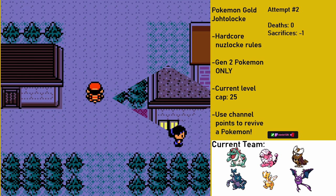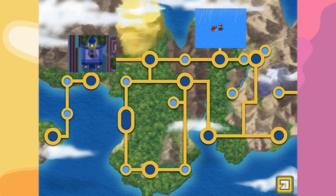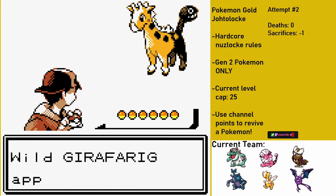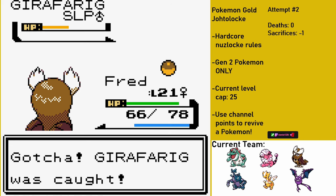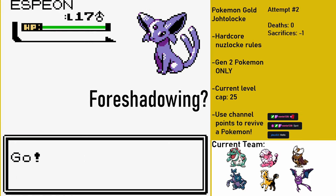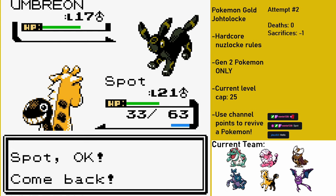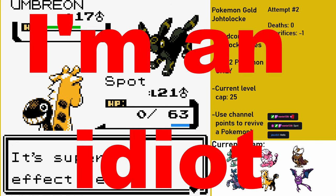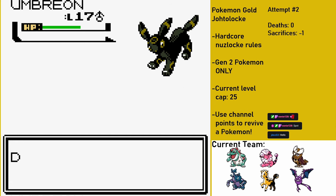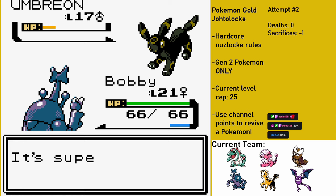Once we finally make it to Ecruteak, I decide to immediately leave. At this point in the game you can get to either Olivine City to the west or the Lake of Rage to the east, though you can't go any farther without access to Surf. On Route 43, my encounter is Girafarig, which I managed to catch and give the nickname Spot. Spot is actually going to be one of the best Pokemon in this run, so I'm pretty excited to have captured it. I used Spot to help me fight against the Kimono Girls in Ecruteak City, and absolutely nothing goes wrong... I forgot that Pursuit would damage me if I tried to retreat. So I made a stupid mistake, and Spot paid the price for it.